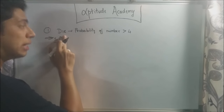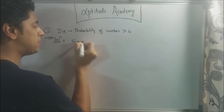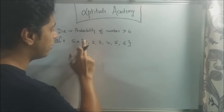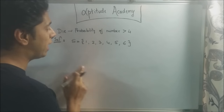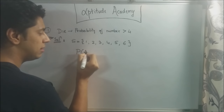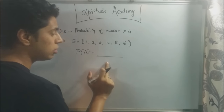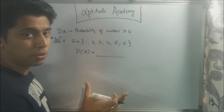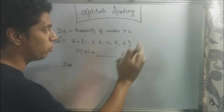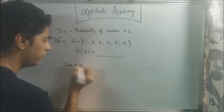Now for the first sum, you roll a die and you're supposed to find the probability of getting a number greater than four. Since it's a die, you know the sample space is going to be 1, 2, 3, 4, 5, and 6. A die has six faces, and on each of them you have one number. Now when calculating the probability of event A — let's say event A is getting a number greater than four — you're going to have desired outcomes on top and total possible outcomes below. The desired outcomes are five and six.